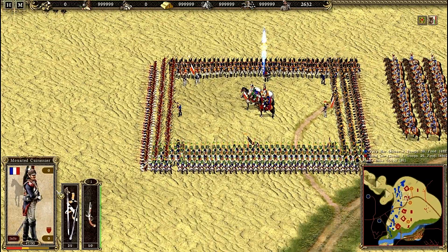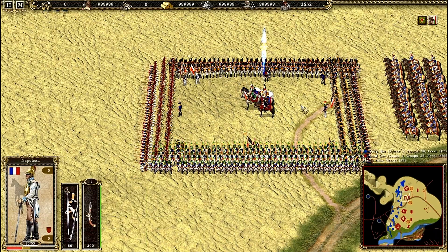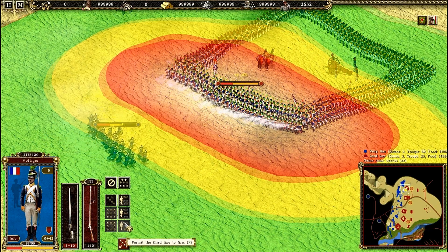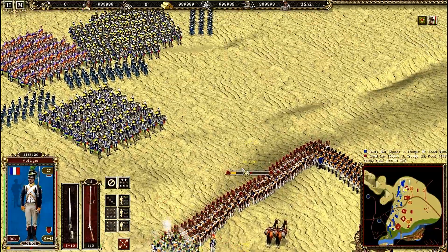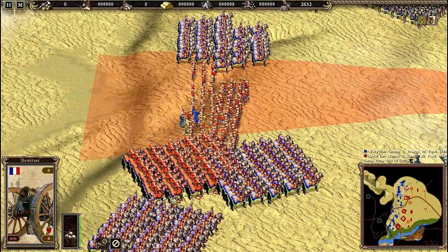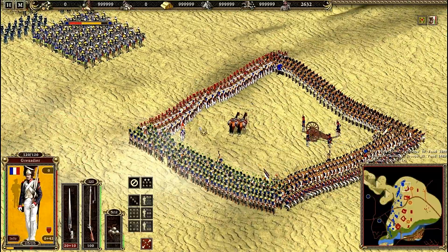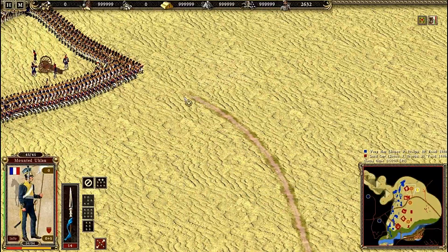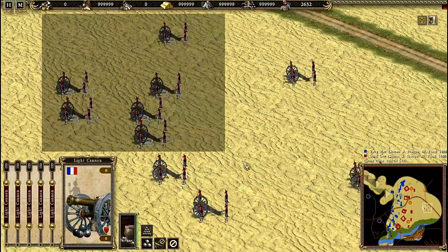Here we have Napoleon. Where is Napoleon? Yeah, I have Napoleon here. B2RX are coming - 1st, 2nd and 3rd. I have Polters. I'm surrounded - my carres are surrounded here. Do I have cannons? Yes, I have cannons.